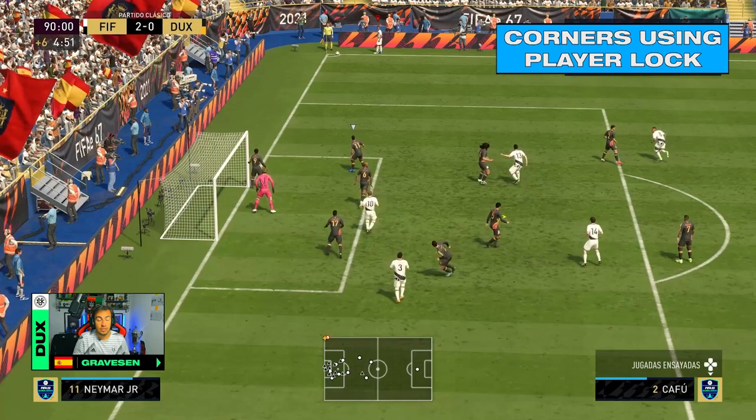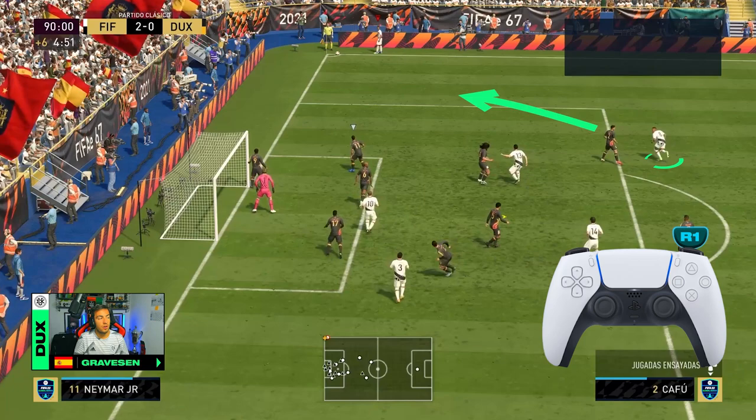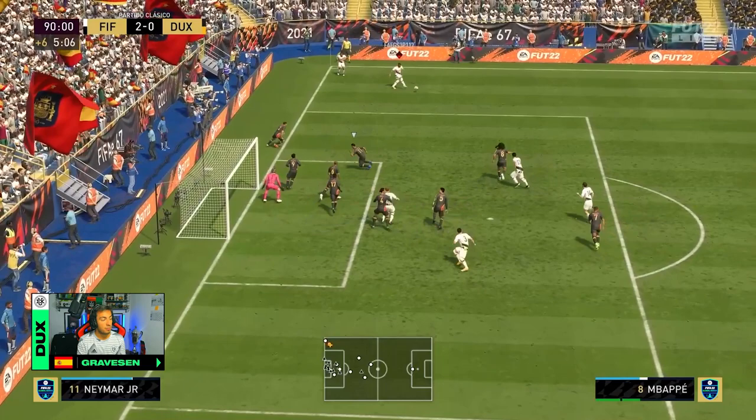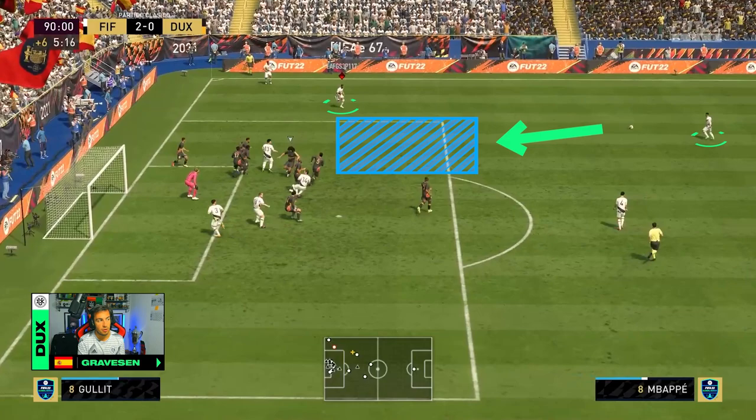The first thing to know is how to do this set piece. First, we're gonna press R1 to call our second player for a short pass, then we're gonna activate the player lock by pressing both sticks in, then we're gonna pass the ball with X to our player, and then we're gonna green time finesse it to the back post.